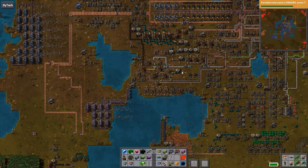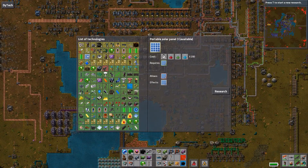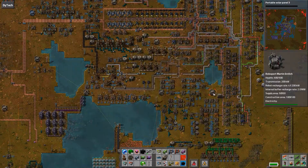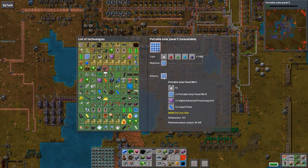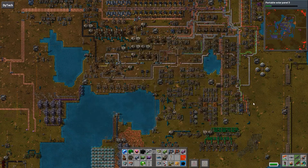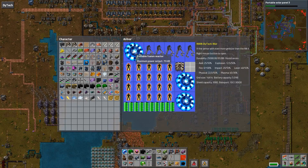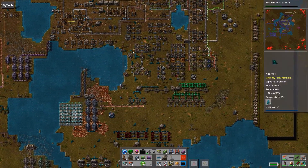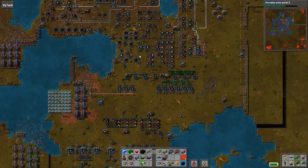Is there an upgraded version of the fusion reactor for our suits? There isn't, but there are upgraded solar panels — they go up to level five, which does 81 kilowatts versus the fusion reactor's 75. So definitely better, but you still need batteries. We set it to always day, so we're basically cheating. Alright, let's just cheat.